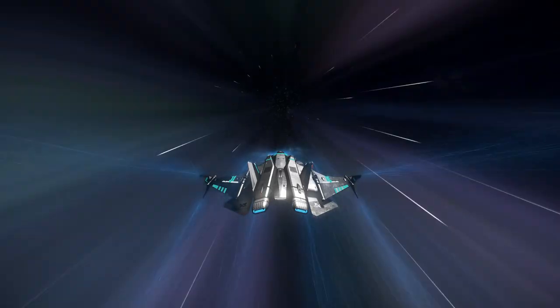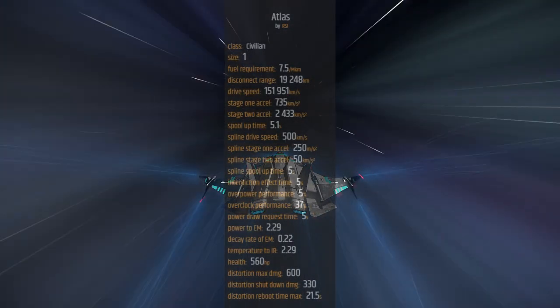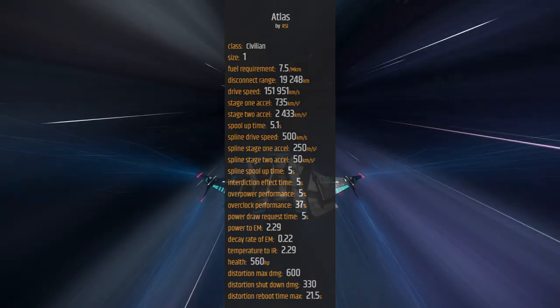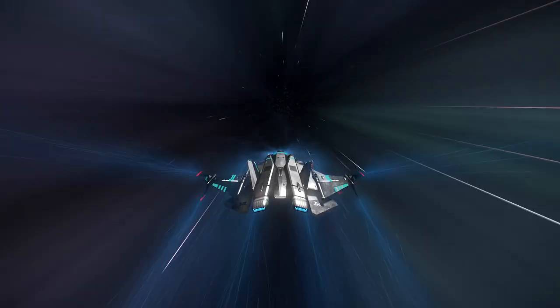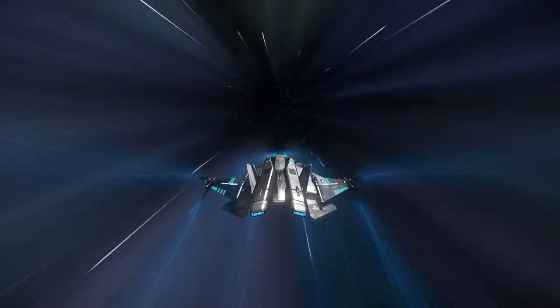Moving on to the Quantum Drive, there's pretty much only one option: the Atlas. It's hard to find a drive that allows a fighter to both cross the entire Stanton system in a single tank of quantum fuel without being so slow that you can watch an entire season of The Expanse during the commute. It's sold at Her-L5 only for 17,900 Alpha UEC.